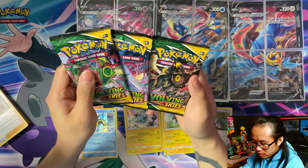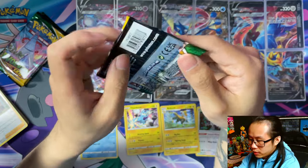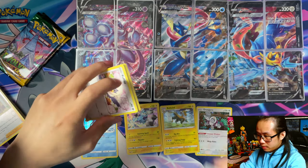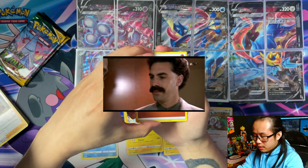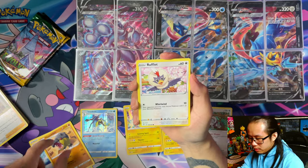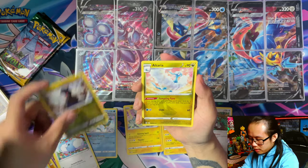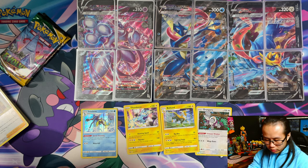Moving on to the highlight - Rayquaza, Duraludon, and Umbreon. Rayquaza so far has given me the most luck. Can you do it in this one? Are you going to give me Cross Pack Magic? One, two, three, four. I'm going to use Umbreon. Raichu, Galarian Stunfisk, Rufflet, Dragon Roller, Barber Fett, Copperjah, Swablu, reverse Deino - damn it - and Alteria.